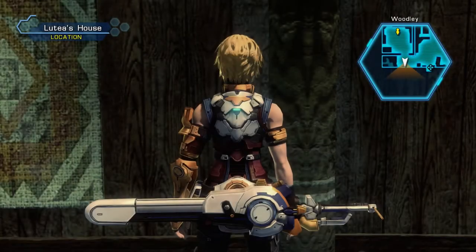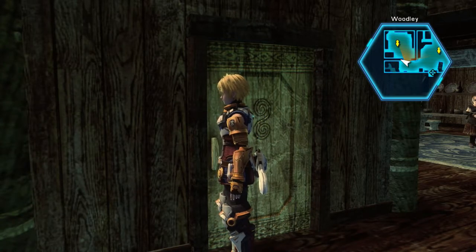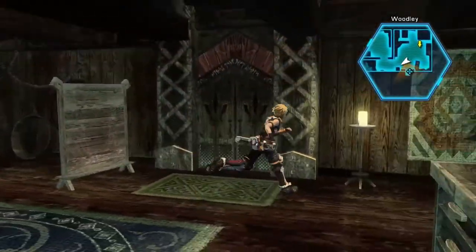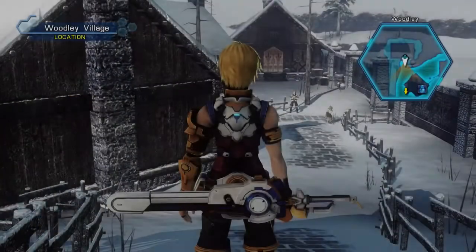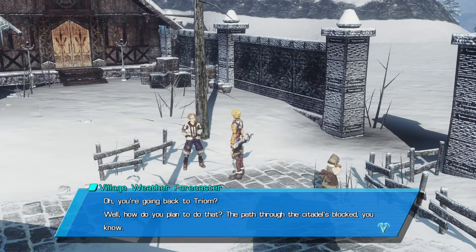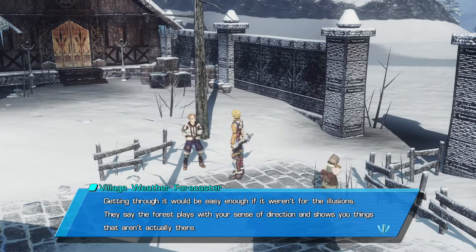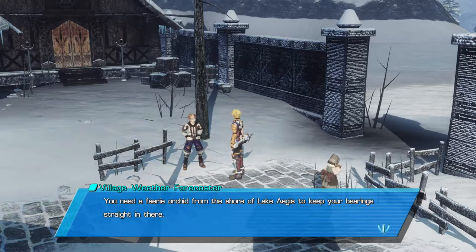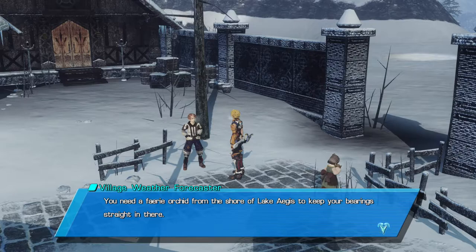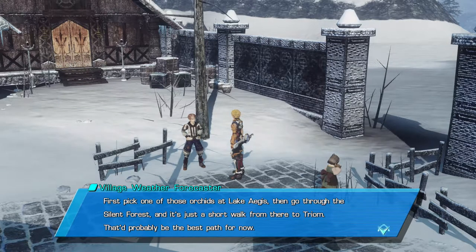So we get a symbol stone, but what we need to do at this point is figure out a way of getting rid of this Boculus disease. We need to go and speak to a fellow known as Gimdo, who you may remember, in Trium Village. And to do that we're going to have to figure out how to get back to Trium Village, so we do need to speak to the village weather forecaster. He's going to tell us that the best path is through the Silent Forest to the south, but it would be easy enough if it weren't for the illusions. In order to get past the illusions, we're going to need a fairy orchid from the shore of Lake Aegis. So we'll have to go to Lake Aegis first, pick one of the fairy orchids, and then make our way into the Silent Forest.